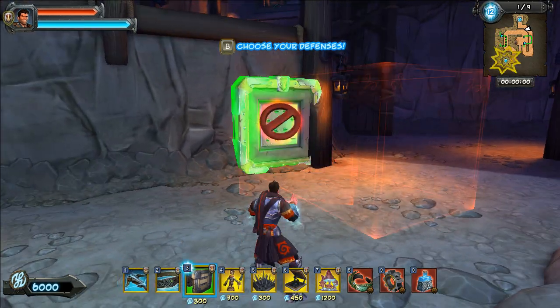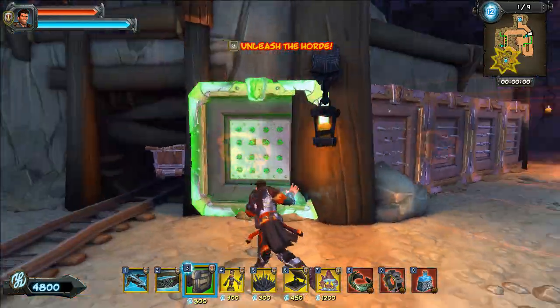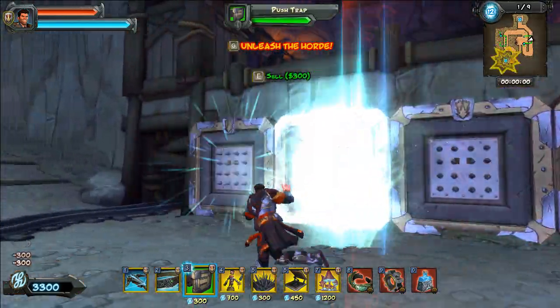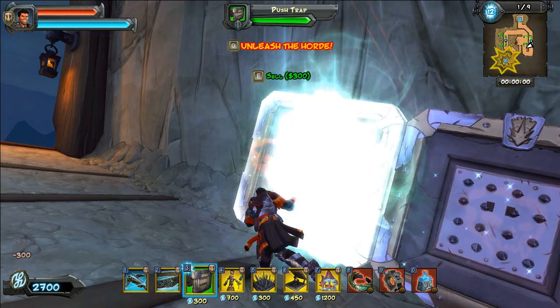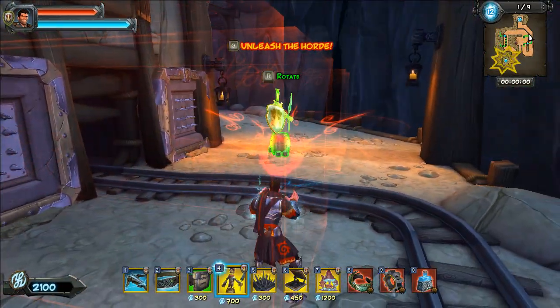The goal is to stay up there the entire game because it takes way too long to get back up there. We need to take care of the bottom side — we're just going to push everything off the edge. This will take care of everything except for the gnolls.